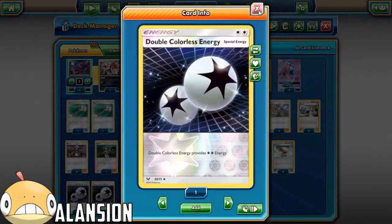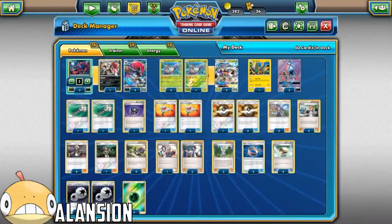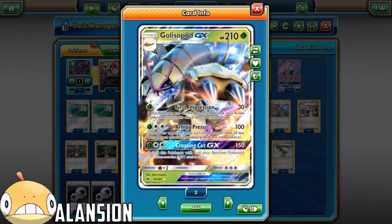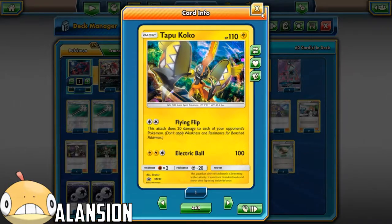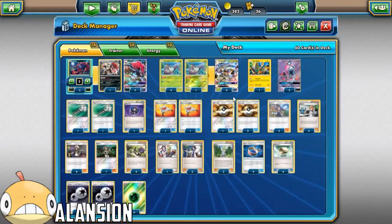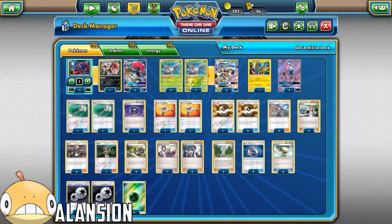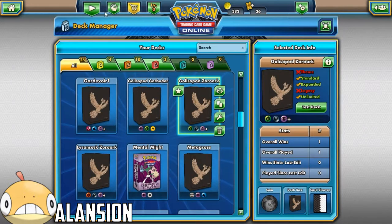4 DCEs - you kind of need it for your Zoroarks and for your Armor Press and Crossing Cut GX, and your Tapu Koko Flying Flip, and your Tapu Lele. Only 6 Grass Energies - I think that's a good amount. Now that that's said, let's just hop straight into a game.